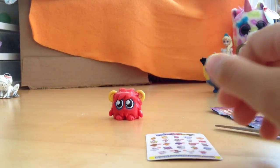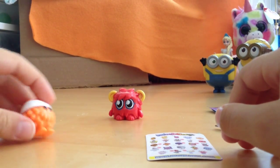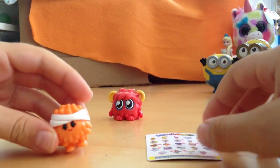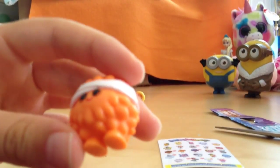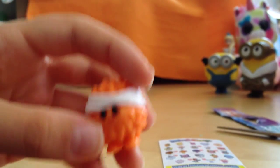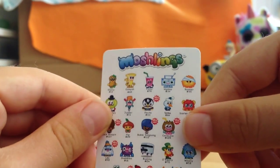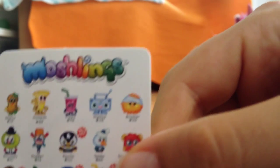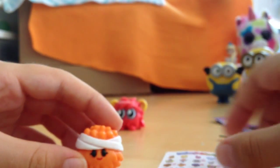So what's our next Moshi Monster? This one is really cute. It's like an orange puff ball with a bandage around its head or some sort of little something there. And this one is Boomer. His name is Boomer. So this is little Boomer.